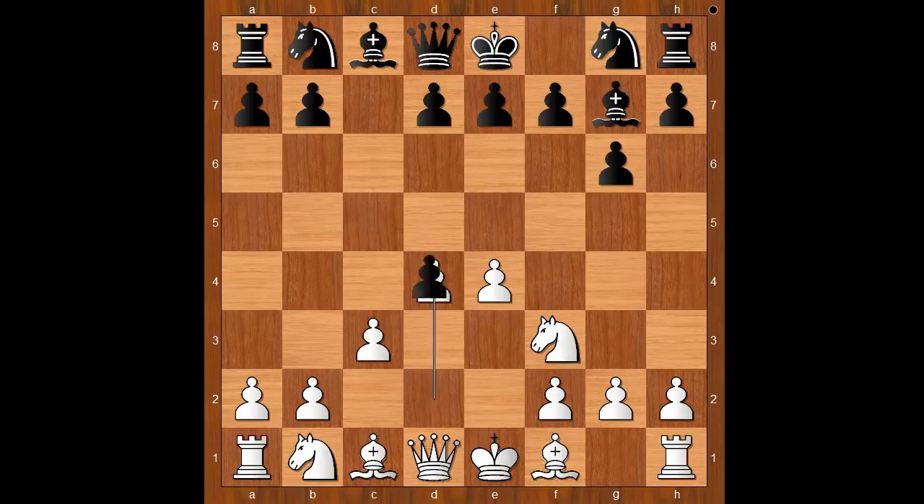Bishop to g7, d4, c takes on d4, c takes on d4, d5, e5 — gaining space on the board and preventing Nf6.